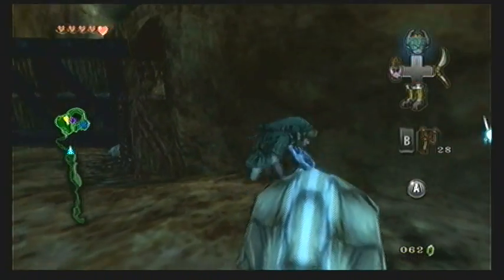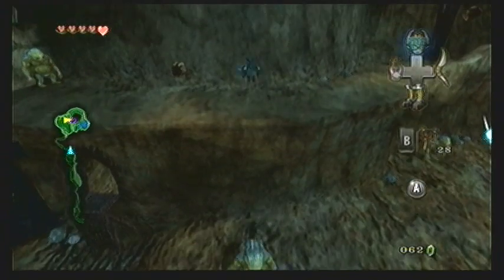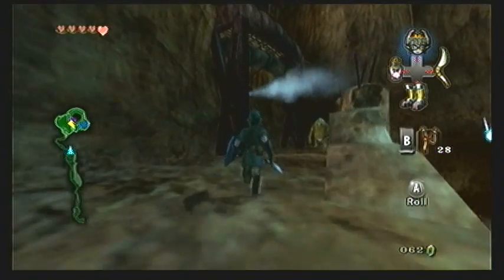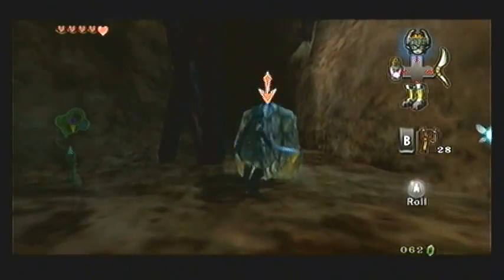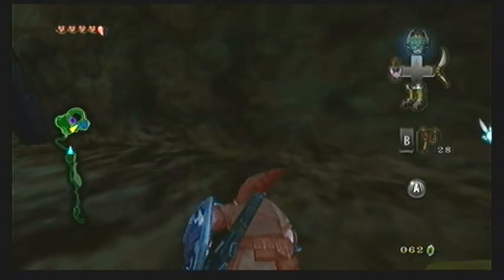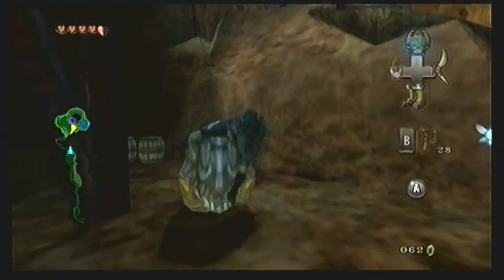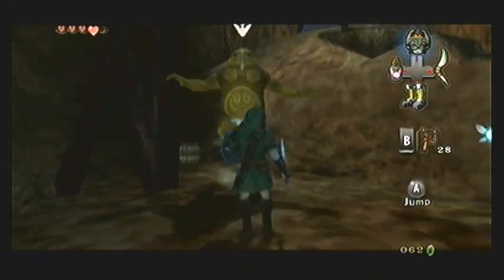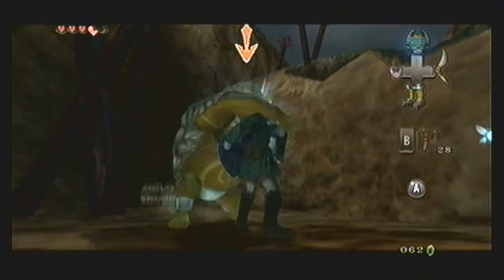Head over to one of the Gorons and let it smack you while using your shield. While it's punching, it's vulnerable — just after it punches you, deflect it with your shield, then use a shield attack or smack it with your sword. This will cause it to curl up into a ball and you'll be able to climb up from the top of its back and propel yourself upward. With this particular Goron I had the worst luck — boulders kept falling on me every time I got on top. After being hit several times I finally got up on top of the Goron and onto the upper platform.